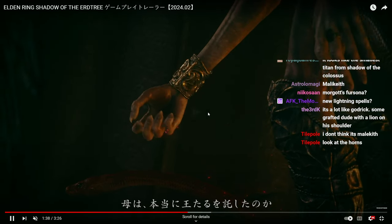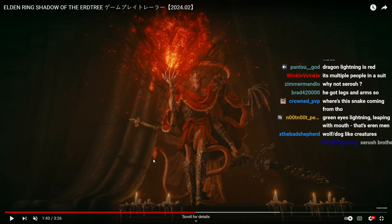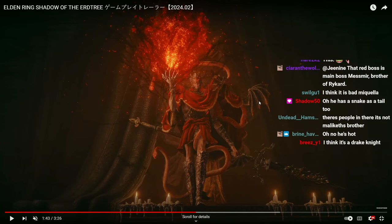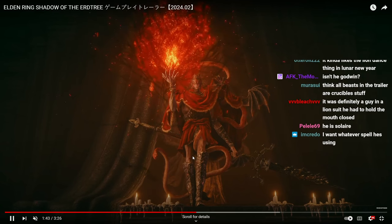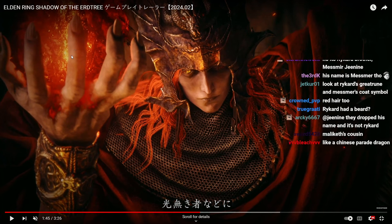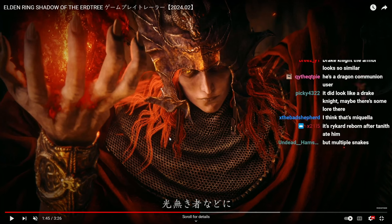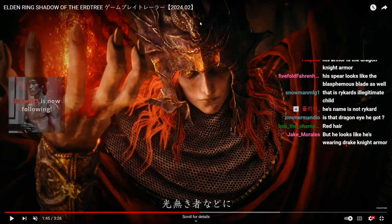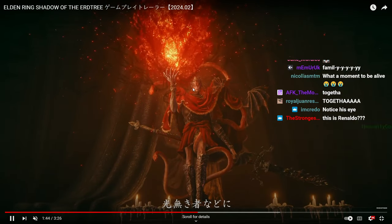People are suggesting this could be Rykard — I think that's a very good guess. The snake really does indicate that this is Rykard, especially given the wings, like some sort of demon lord. And who else but Rykard to be that demon lord with wings and a big snake? Not to mention his power is fire, and Rykard has been a fan favorite. There's even a snake on his helmet — it has to be him. He even has the eyes of a snake.